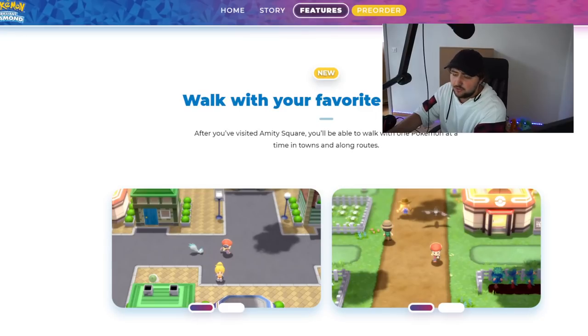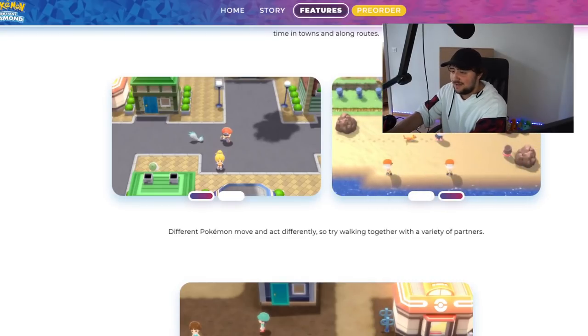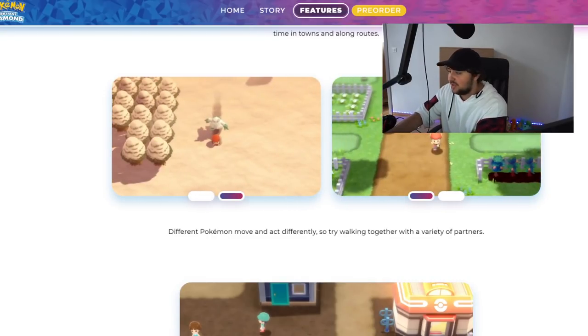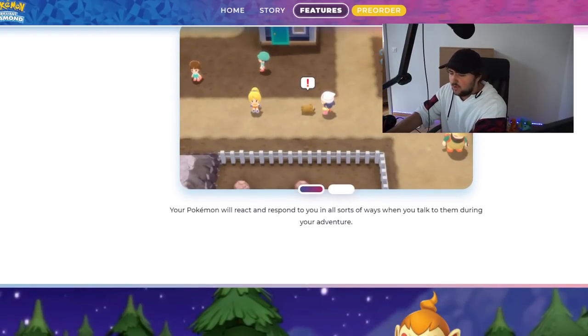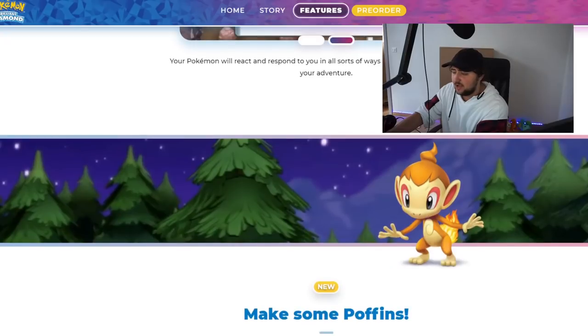After you visit Amity Square, you'll be able to walk with one of your pokemon in towns and along routes — so following pokemon unlocks not too far into the game. Different pokemon move and act differently, so try walking with a variety of partners. Your pokemon will react and respond to you in all sorts of ways when you talk to them on your adventure.